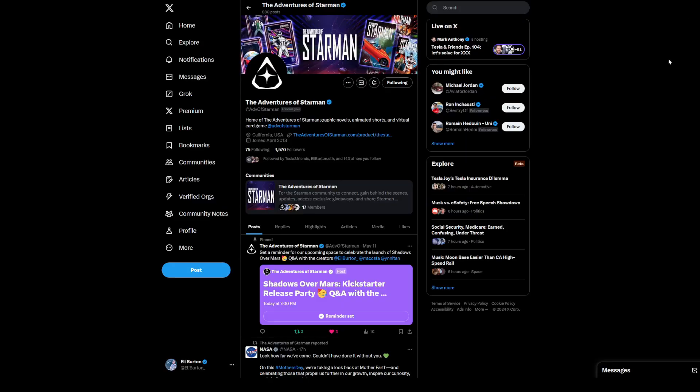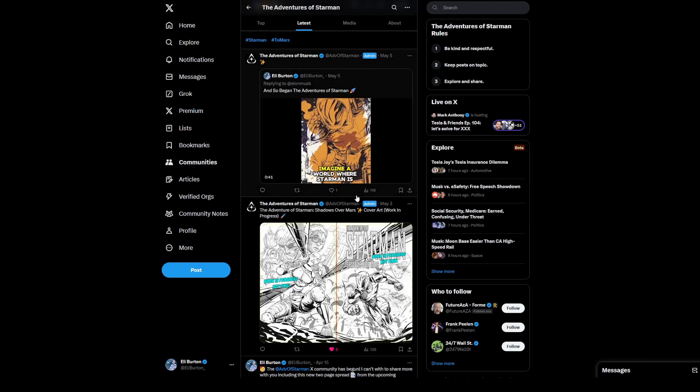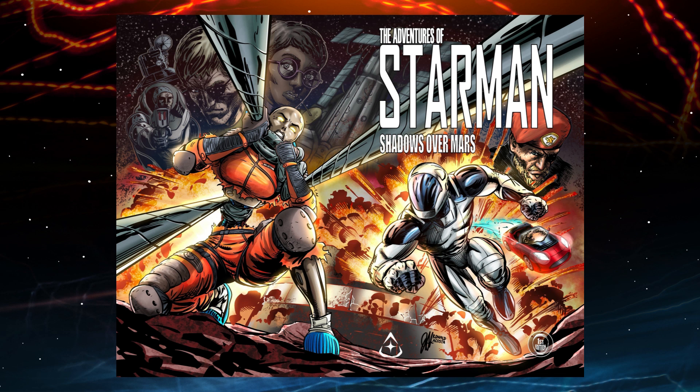If you need a hint on finding combinations, you can join our family-friendly Discord or our community on X, which you can find at the Adventures of Starman page at ADV of Starman. Thank you for embracing the unknown and joining us on the Starman Universe Adventure.